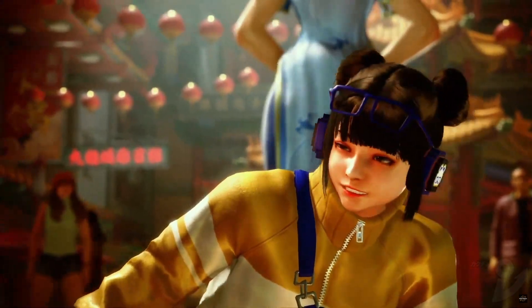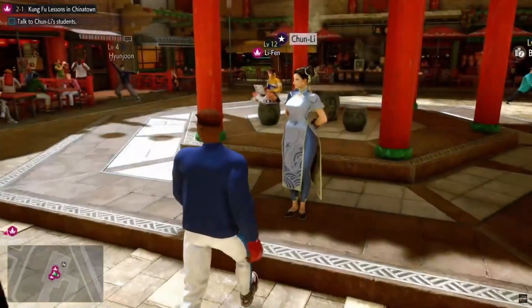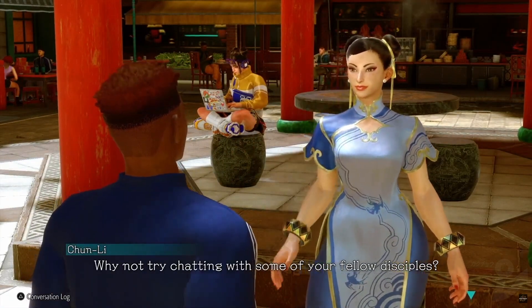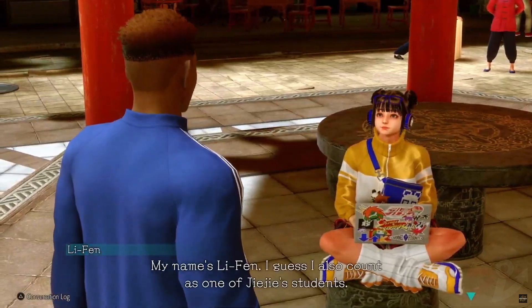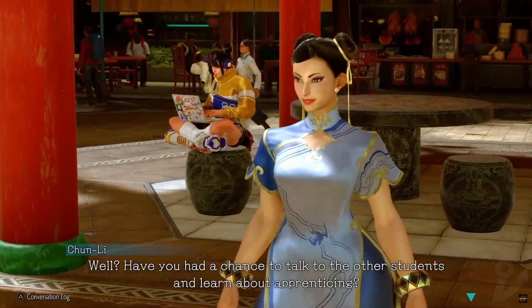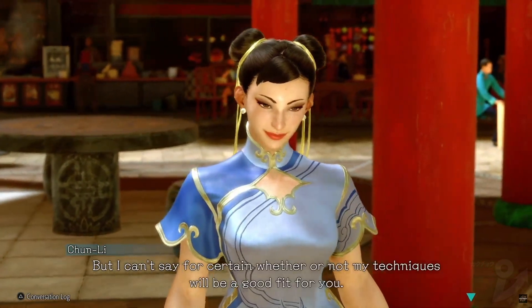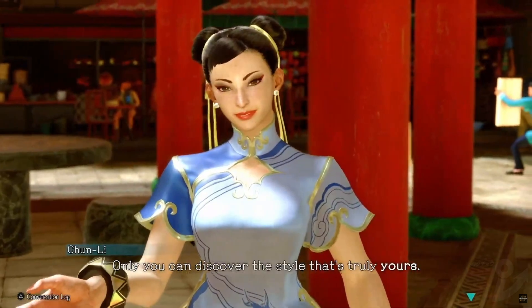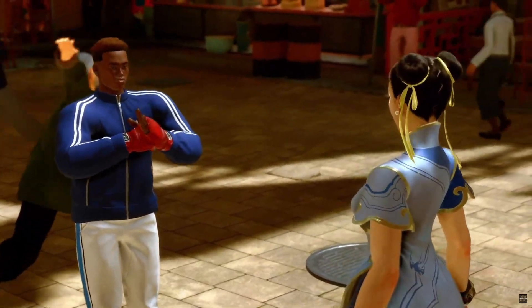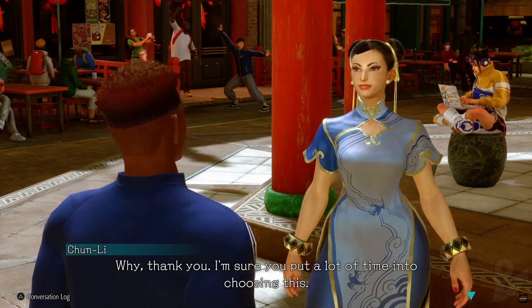Li Fen, I'm disappointed in you. When you decide to become a student of a legendary fighter, you can also undertake special missions. Complete those missions to strengthen the bond between you and the Master. You'll open up new stories to learn more about them. You can give the Master presents to strengthen your bond with them, and also see how they react to your gift.